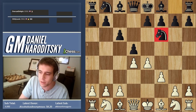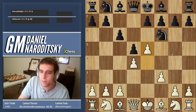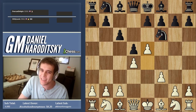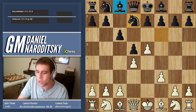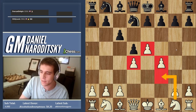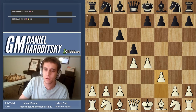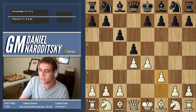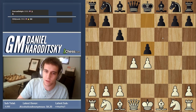Knight to f6 looks very natural — you're just developing — but white pushes e5, attacking the knight. The knight has to move back to an awkward spot, blocking in the bishop. Then you solidify central control with f4. White has only pushed pawns but built a beautiful pawn center. Black has lost tempo and his position is passive, so black has to know what to do.